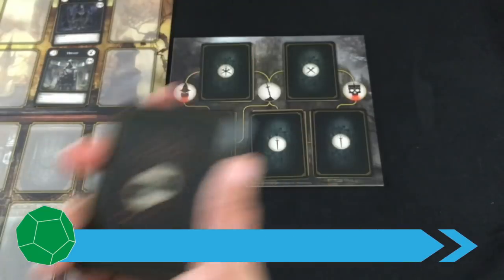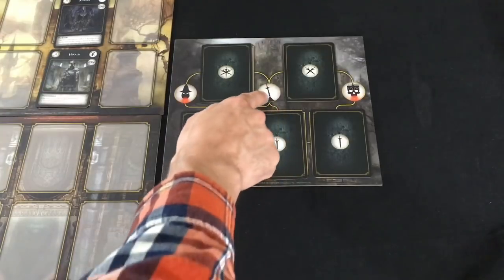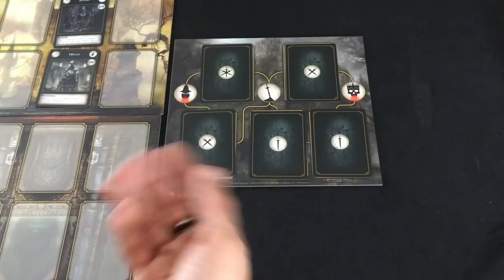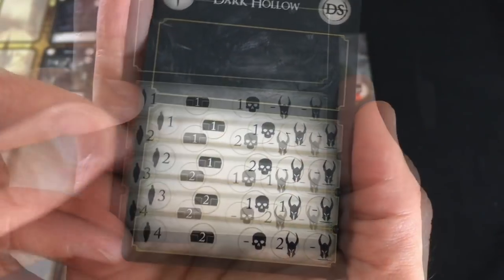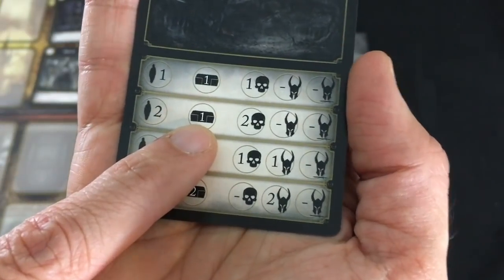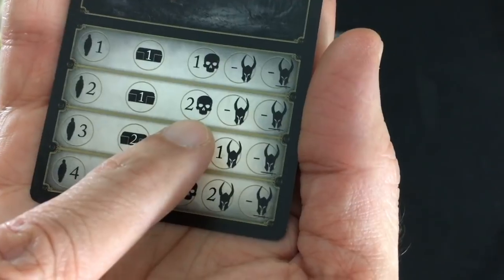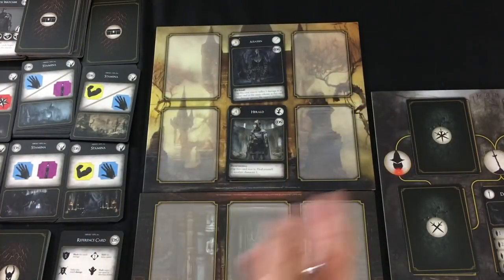My characters don't draw their starting hands until we get into an encounter, so let's pick. You have to pick an encounter that comes right from the bonfire space. I could face a level one encounter, a level two here or here, or a level three here. Just for the purposes of teaching the game, let's start with the level one. I flip it over and I am in Dark Hollow. I'm going to cross-index the number of characters in the game — in this case two — and you'll see first what my reward will be if I defeat this encounter: one basic treasure card. Then you'll see how many enemies I will be fighting — in this case, two enemies from the weakest deck with the skull icon.